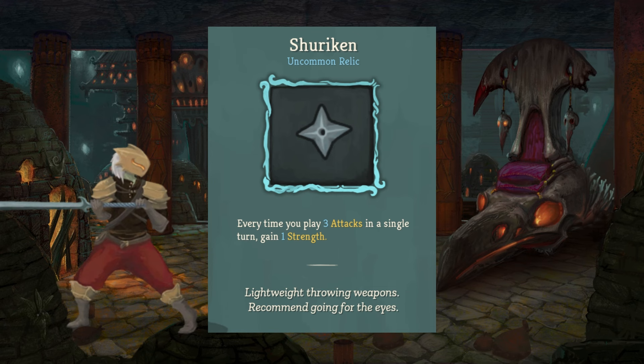Next up, we have the Stone Calendar, our second rare relic. At the end of turn 7, deal 52 damage to all enemies — 52 damage to everyone on the board, aside from yourself obviously. The Stone Calendar is another one of those forget-about-it relics; just let it do its thing in the background. You will start seeing it pulsate a little bit in your relic bar, letting you know that it's ready to activate.